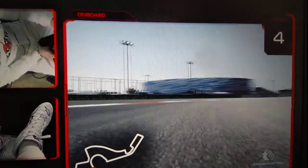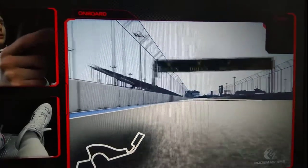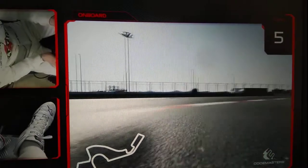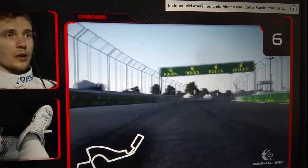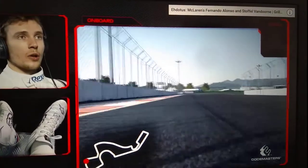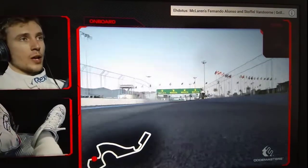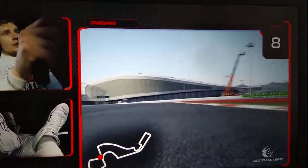Then we are coming to the section of the 90-degree left and right corners, which is Sector 2. Tire management is quite crucial here, with the corners being so close one after another. Overheating the tires is quite a common topic around this sector.